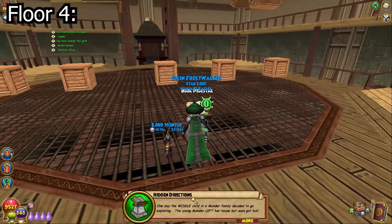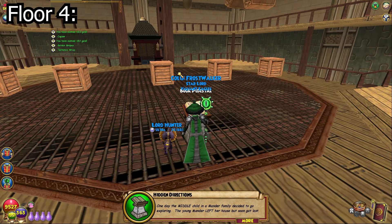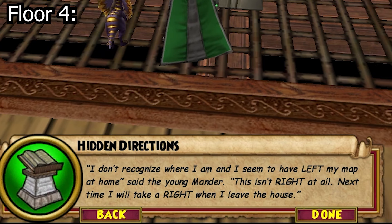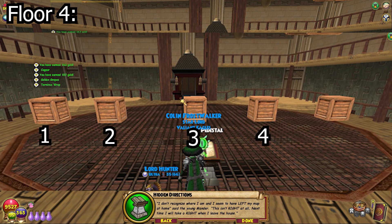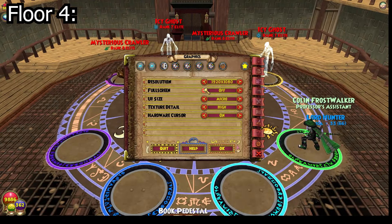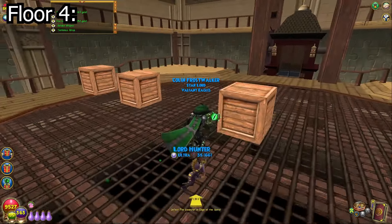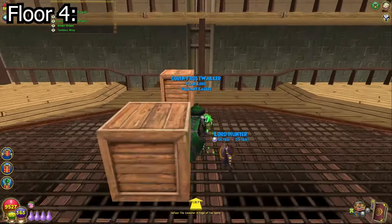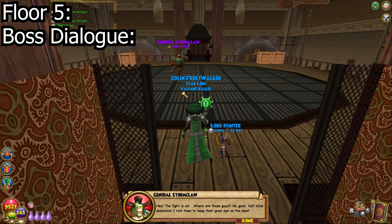Welcome to the first puzzle room. In the room you'll see a book pedestal and five boxes. When you interact with the book, the narrator will tell a story, and the story itself is the puzzle. I already know the code: from left to right the boxes are numbered one through five, and according to the story the code is three, two, one, four, five. Failing the puzzle will result in mobs spawning, so getting it right the first time is recommended.